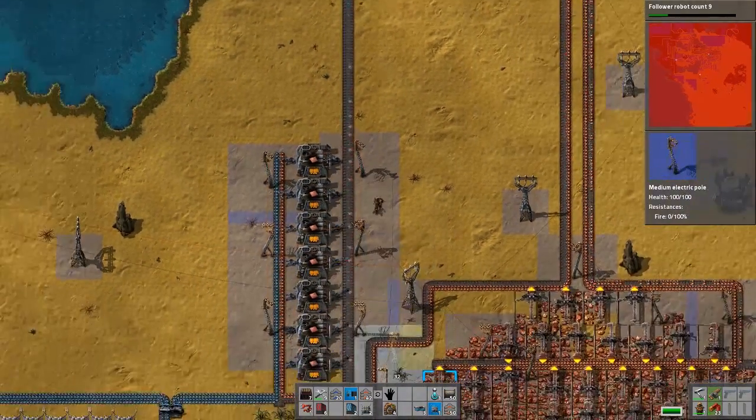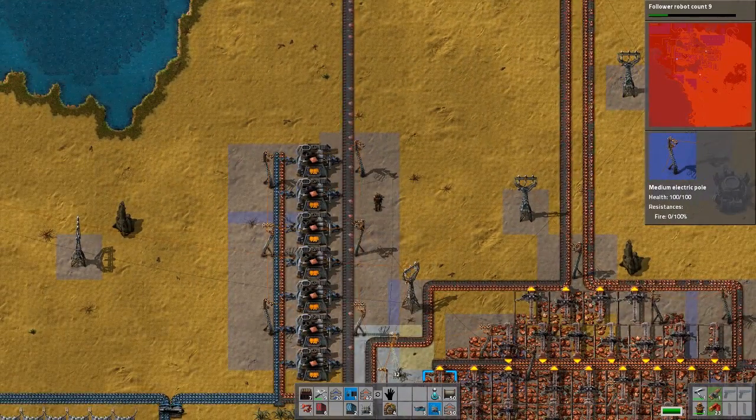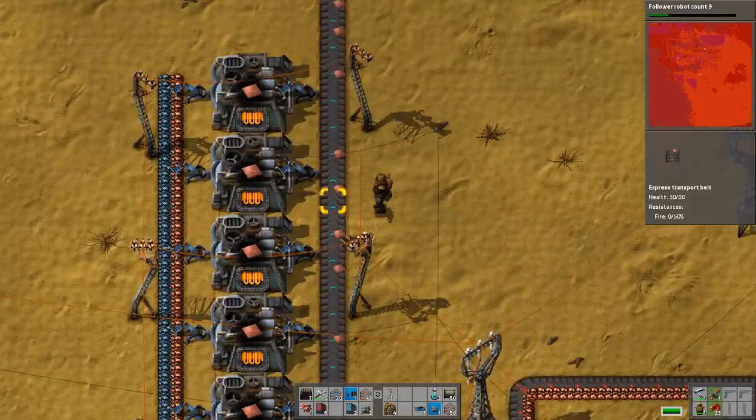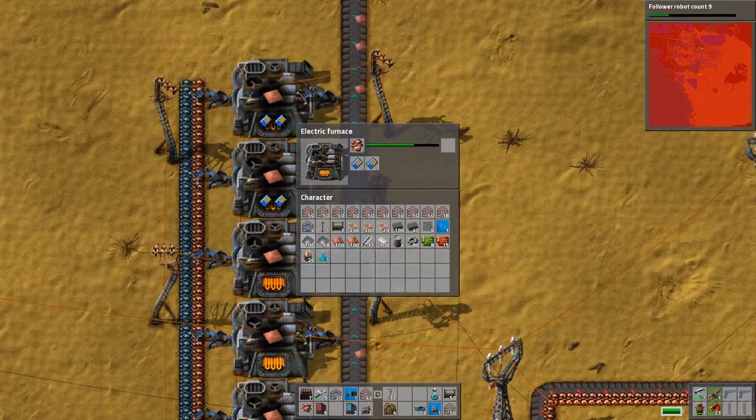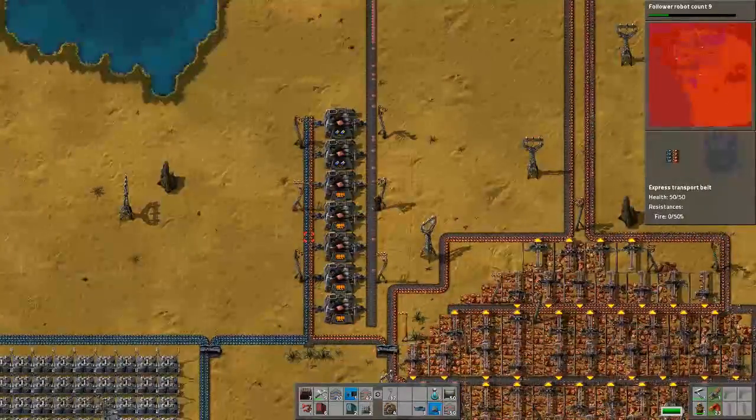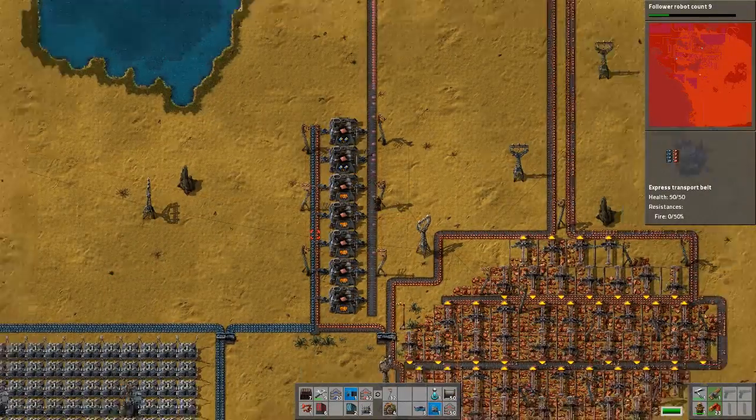We've never really figured out how to get our green circuit production where it needs to be. It's like the most high-demand object in the whole game — the one thing. It's super easy to build and super fast but it's used in everything, forever.